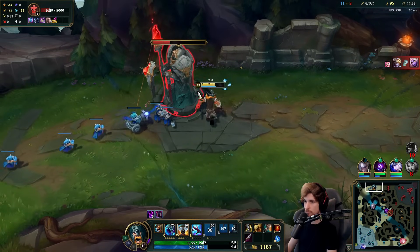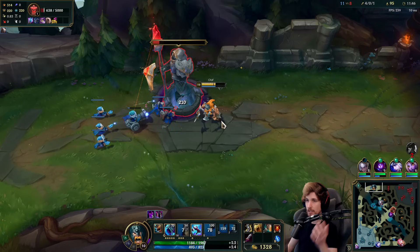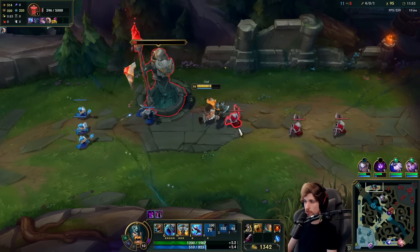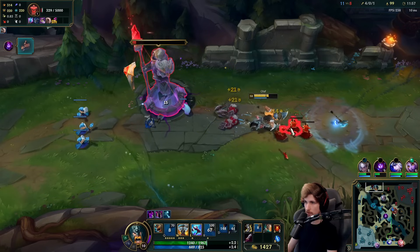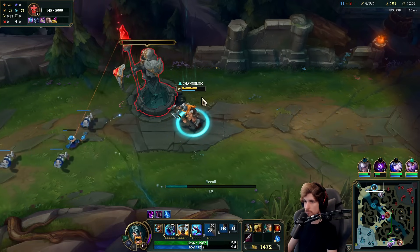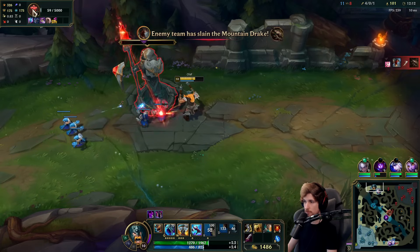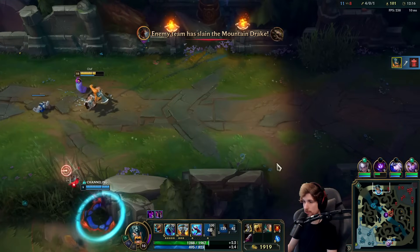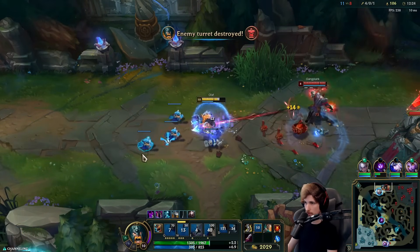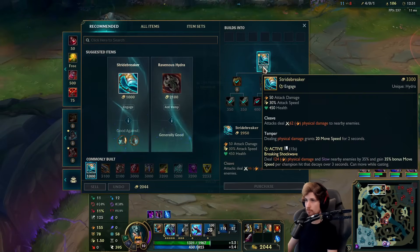More points in my W. Let's get that tower down. I think I might not touch the tower yet — I want the entire wave to go down first, then take the tower so he loses more farm. We can almost take it down. We got most of the wave, so he lost a large amount of gold. Okay, let's go back — 2,000 gold, that's a lot. And we got Stridebreaker.